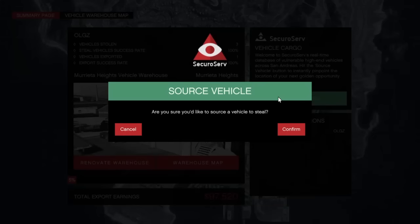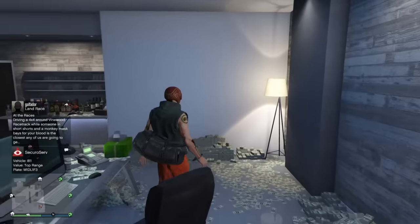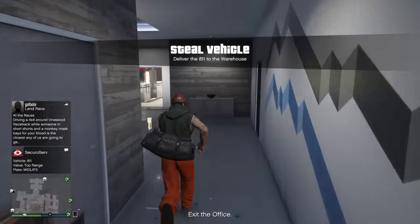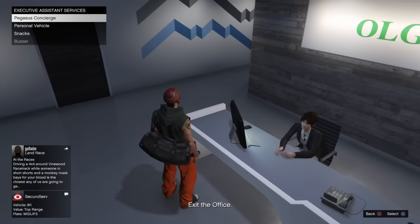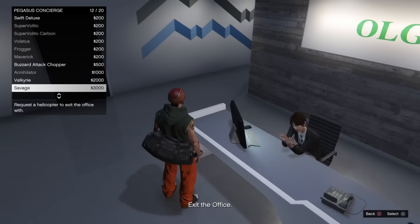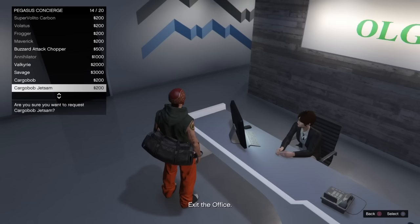It says this is where you can find high-end vehicles across the city. You hit confirm and this basically starts your mission — just like a crate or a biker business sale. It says 'Steal the vehicle, deliver the 811 to the warehouse.' I strongly recommend getting a Cargo Bob or a Jetmax, because if you damage the vehicle on collection or on the sale, it will take away from how much you can earn.